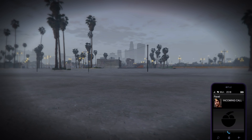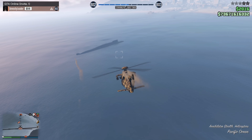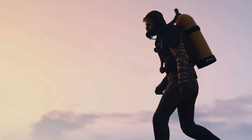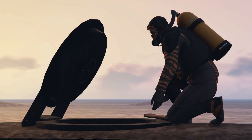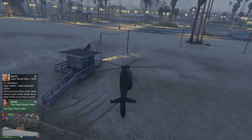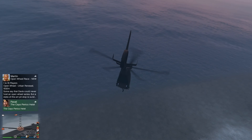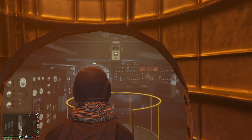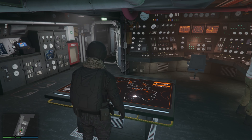All you're gonna need first is basically the submarine — nothing else. You just need the Kosatka submarine. Head over to it and get inside the normal way, just flying there. If you've done this heist before you can also teleport into the Kosatka via the invite.